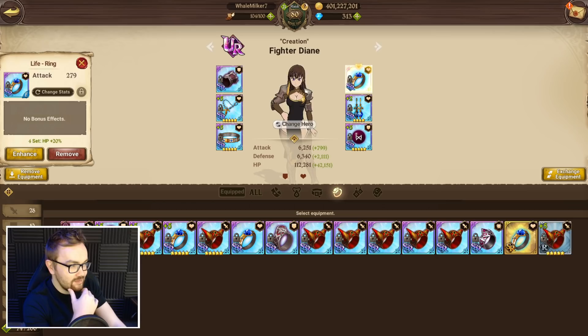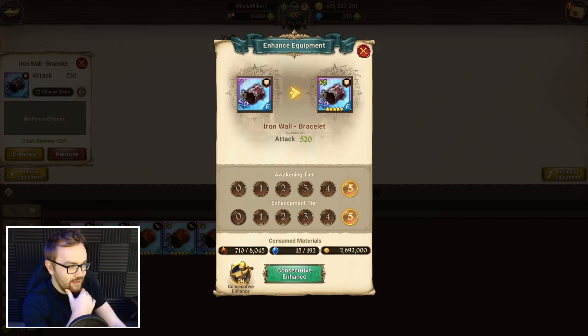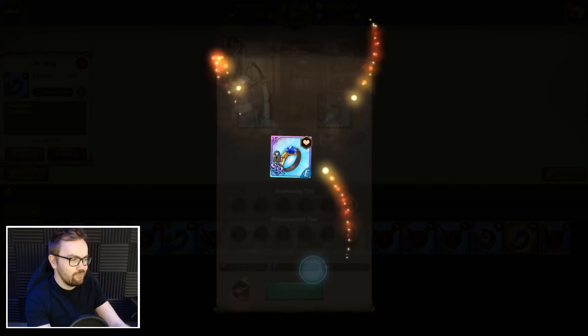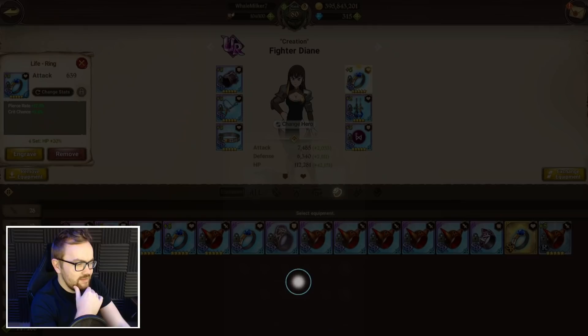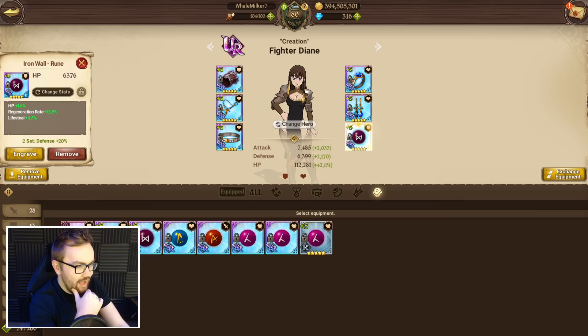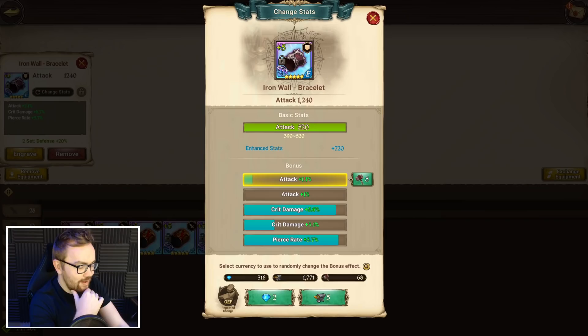Some of this stuff isn't five-star upgraded yet, just awakened. All of these materials in today's video I've literally farmed over the last three-plus months on the free-to-play account. I haven't really built that many gear sets since the release of Goddess Liz because I already had her set ready to go. We've been pulling on the equipment draw rate-up as well, so we've got a lot of anvils and also a decent stack of hammers.